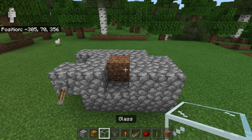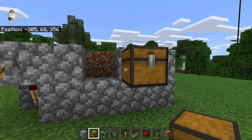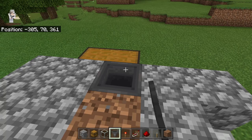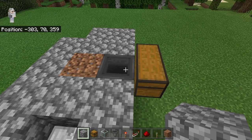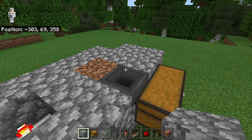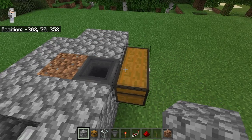Once you've completed that step, place a dirt block at this spot — that will be where the sugarcane grows in this farm. The next step is to crouch down and place two chests over here. Now come behind the double chest, crouch down, and place a hopper over here. Make sure that hopper funnels towards the double chest — you can tell because the nozzle should be facing that way. That hopper will collect all the sugarcane that is harvested and funnel it into the collection chest.